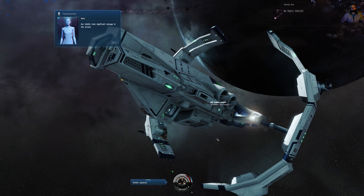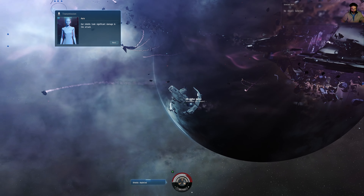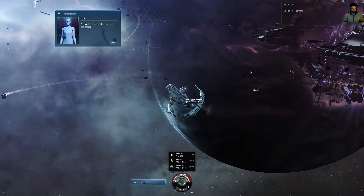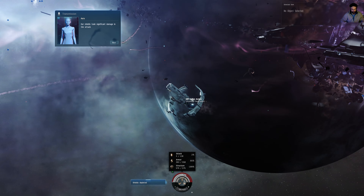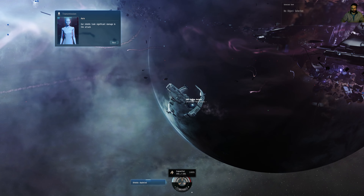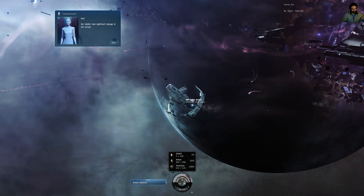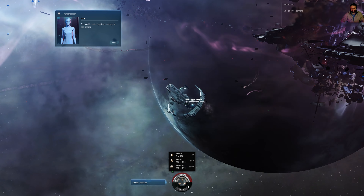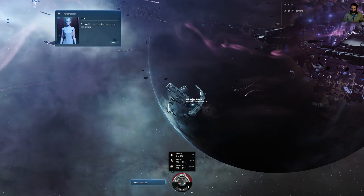Our shields took significant damage in the attack. See this, guys? The ship has got three layers to it: shield, armor, and hull. Shield regenerates itself. Armor doesn't regenerate — you need special modules. Hull doesn't regenerate either — you need special modules. If you burn through all three, your ship explodes and you'll be left in your pod in the middle of space. There are two main ways of tanking your ship: shield or armor. Hull tanking is available but it's a very special case, and you don't often dual-tank — that's a mistake new players make.